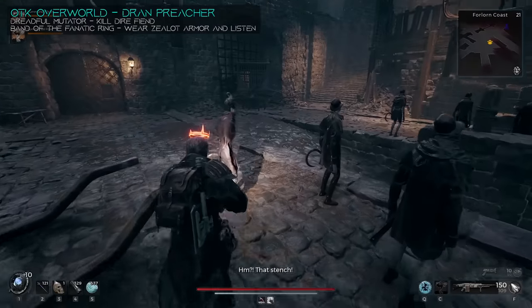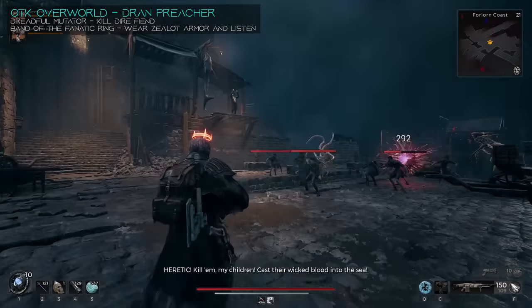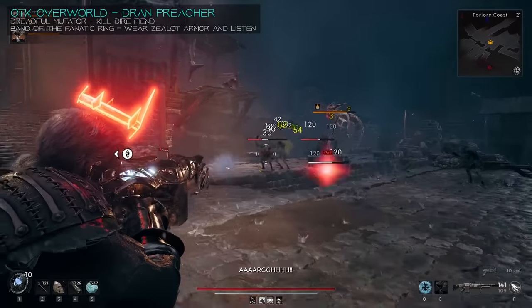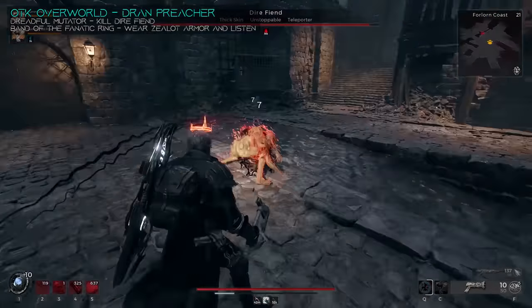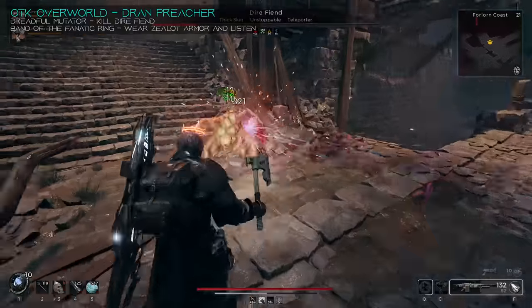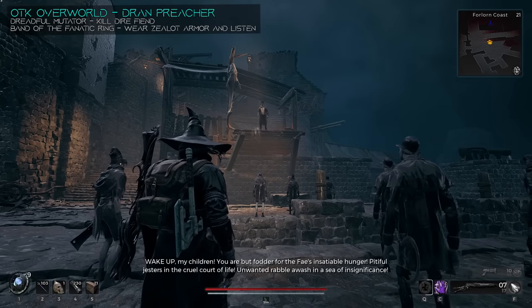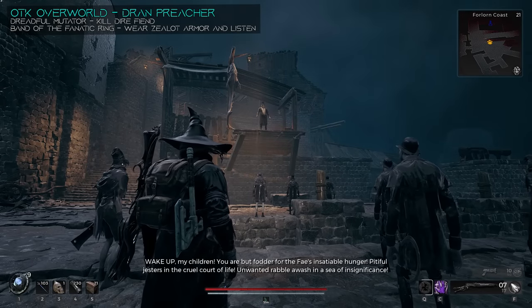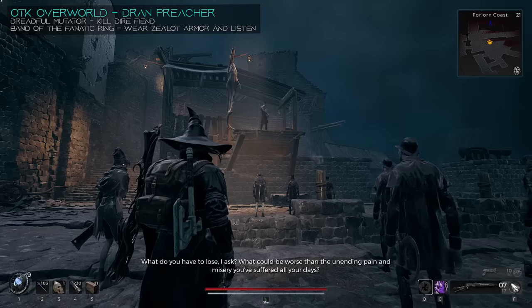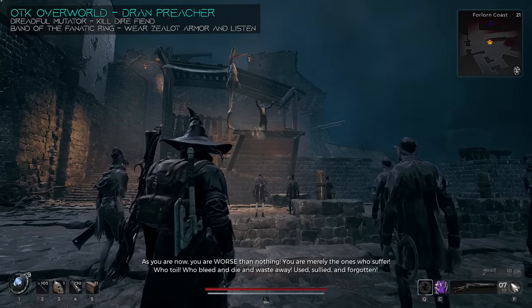Now we can get out and continue on to the One True King's overworld. If you move across the bridge, you're going to come across a preacher yelling at a bunch of drann. He thinks you smell bad, and then the entire crowd is going to start to murder you, and he's going to turn into an aberration. Kill the crowd and then kill the dire fiend, and you'll get the Dreadful Mutator. You're going to need to come back to this guy in another playthrough to listen to his speech entirely while you wear the Zealot armor set — which we will get later on. Listening to this speech is going to give you the Band of the Fanatic ring.